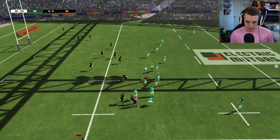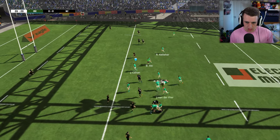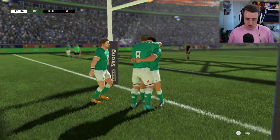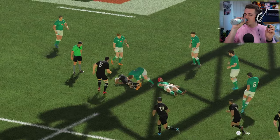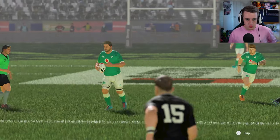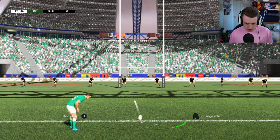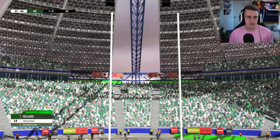Oh my goodness! Conway — no, Conan! Not Conway. What a try — Jack Conan with the grubber kick! Sensational! Look at this — off he goes, perfect offload, almost ran into the post. Come on Johnny! It's a bit windy. Lovely stuff — 7-0! Ireland lead.